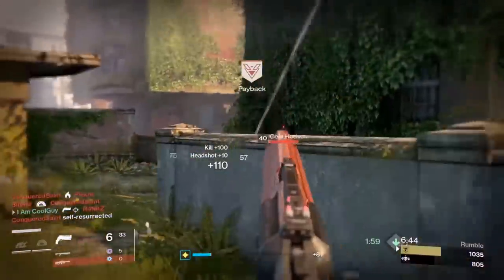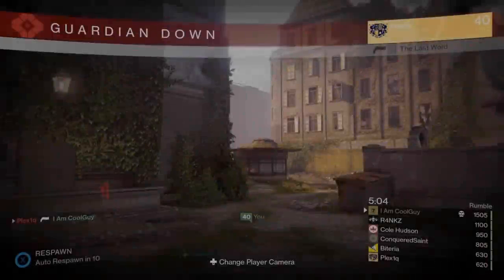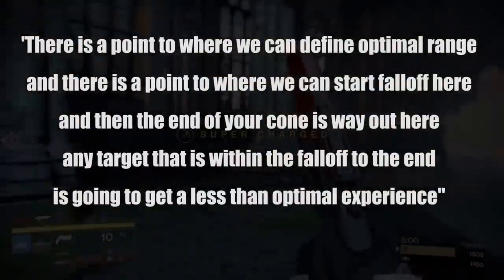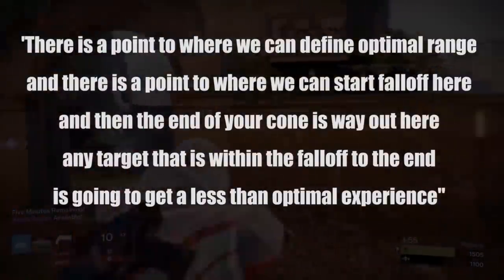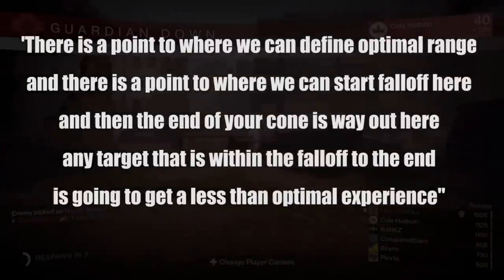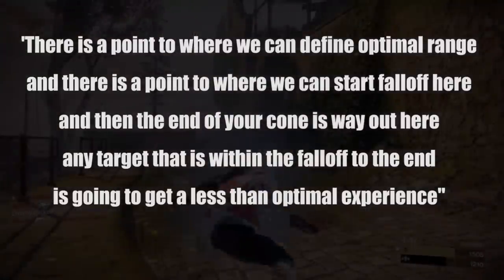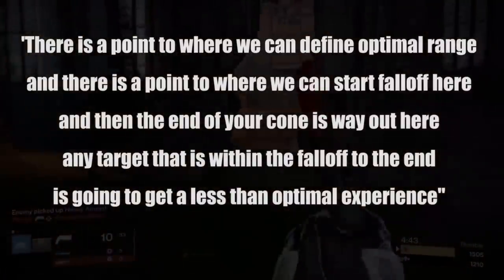A direct quote from that interview — he said if your range is higher, your aim assist is going to be better. So that's hard stop. This is where knowing what we know then, and what we know now, and what we feel now starts coming into play. What was one of the main reasons we wanted to know about what he explained? What was happening to our hand cannons? And all of you Destiny 1 players know exactly what that is.